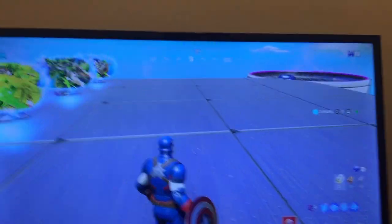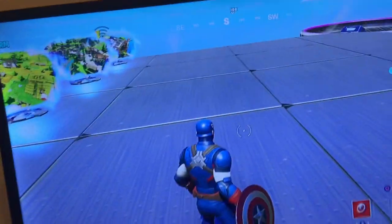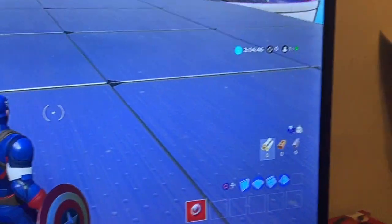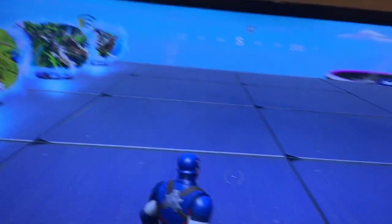Hello guys, today I finally figured out what this thing is. If you go into Battle Lab and then press back to Hub, it takes you up here to this, which is the thing floating above Starter Island.